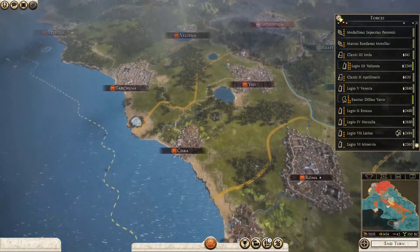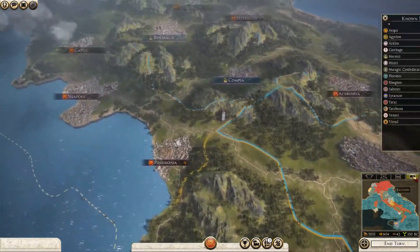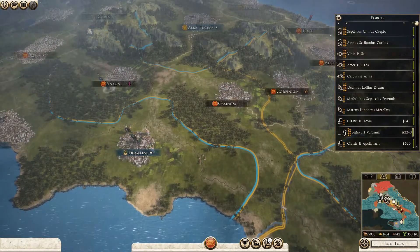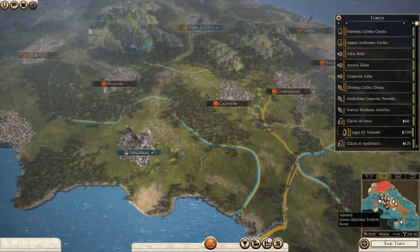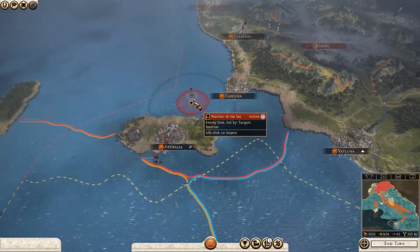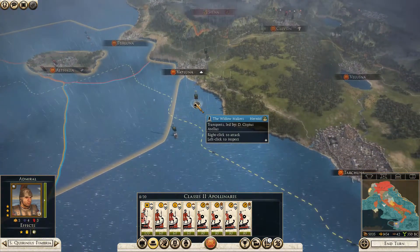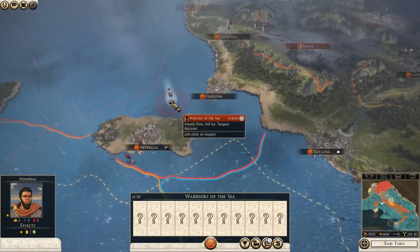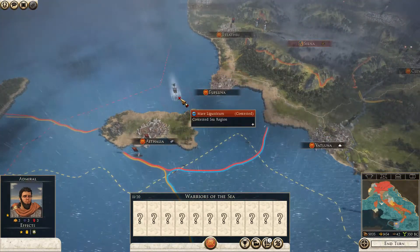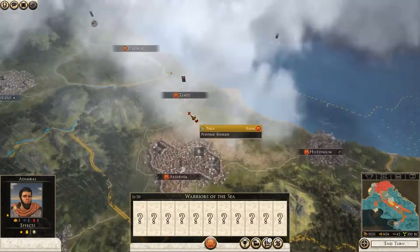I've had to deal with a rebellion down here, so I've got an army a bit south at the moment. I've got two armies down here that I need to come up north, and I have an army off the coast with a couple of fleets. I can't really push in a direction too much unless I leave myself exposed. The main thing I want to focus on right now is bringing these armies from the south up.